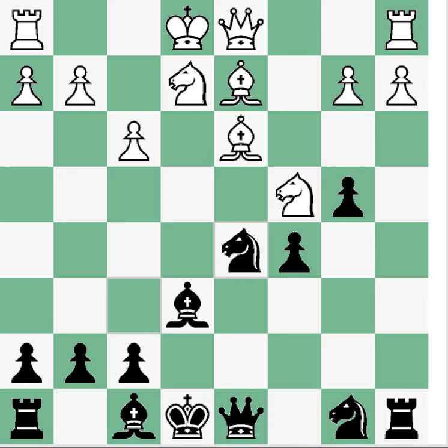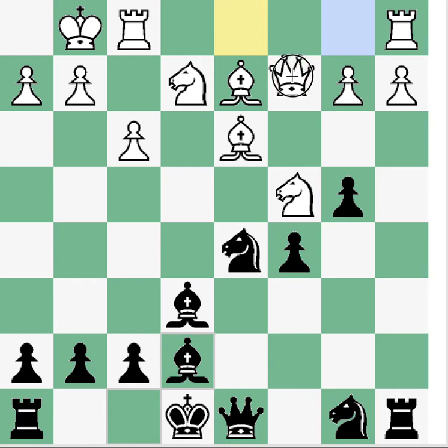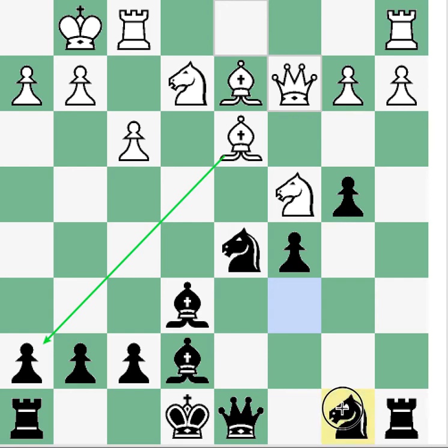Things are getting better for Black. We're still behind in development — two pieces compared to White's four — but if we can survive and get developed, it looks a lot better. We also have this weakness on c5 that we need to keep an eye on, but the bishop for now is doing that. White castles, and now bishop e7, getting ready to castle as well. Queen c2 — White is doing what they should: applying pressure and making forcing moves since we're not developed.